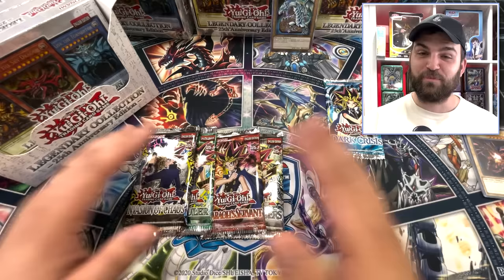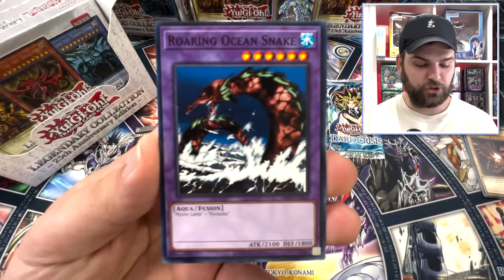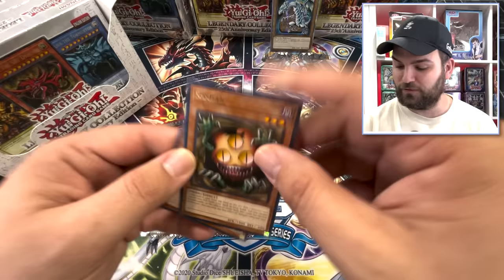Next set — we got Metal Raiders. The foil ratio for these is about one in four. We got Destroyer, Roaring Snake, Seven Colored Fish, The Paralyzing Potion, Saggy, O'Roc Ogre, Ancient Lizard, and Sand Jan. Beautiful three-eyed little fiend — lots of memories with that guy in many decks.